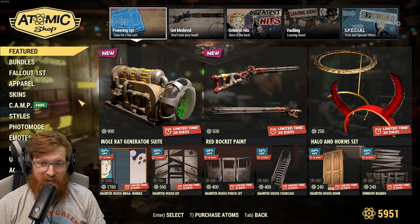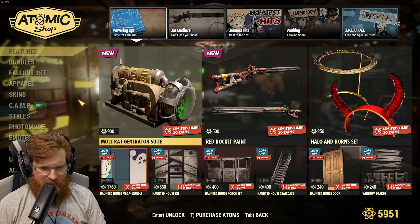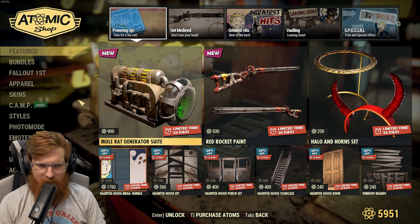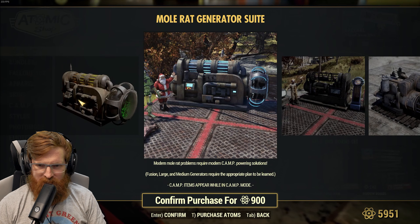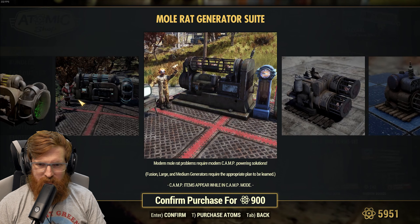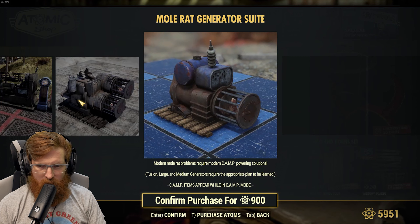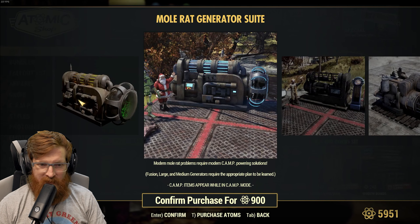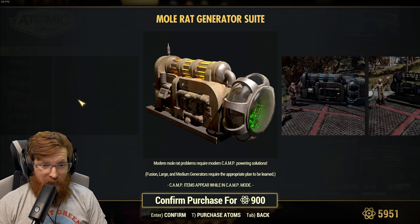A lot of this is new to me since I just came back. A mole rat generator — I've never seen anybody have this. Wait, are they like running around? Oh my god, that looks so cool! It's like one of them hamster wheels. This takes the fusion core... large, medium — oh my god!